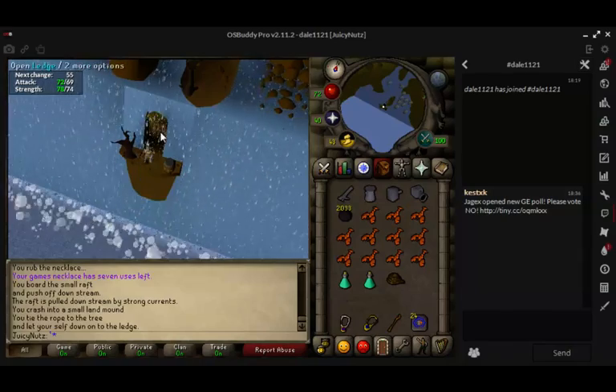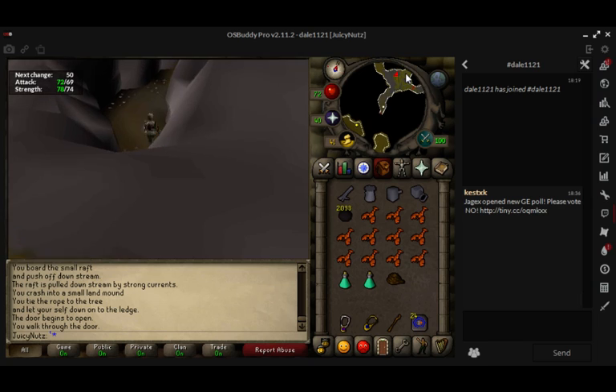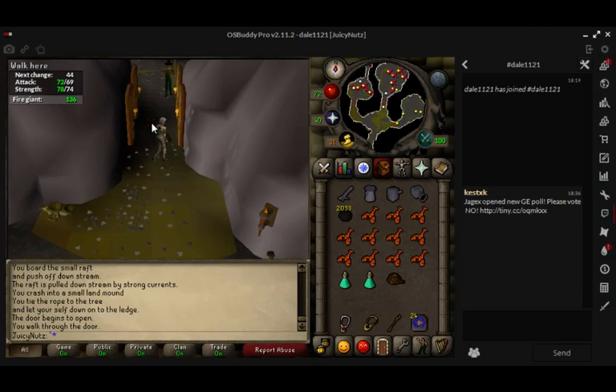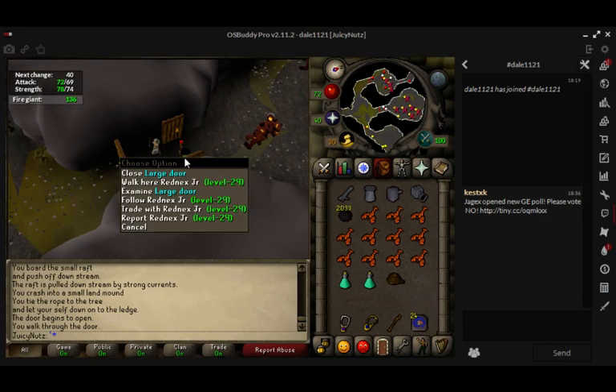Or you can get in the barrel and fly down. Once you're in, just run north through the double doors. There are two rooms with fire giants in — I don't know which one is really the best for the cannon. You're always going to find people there.